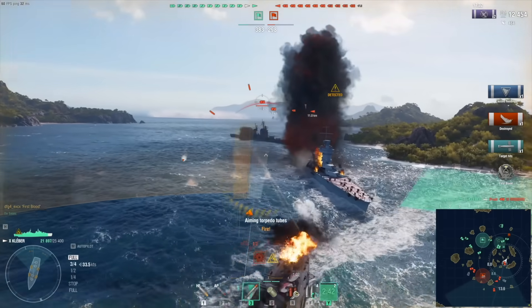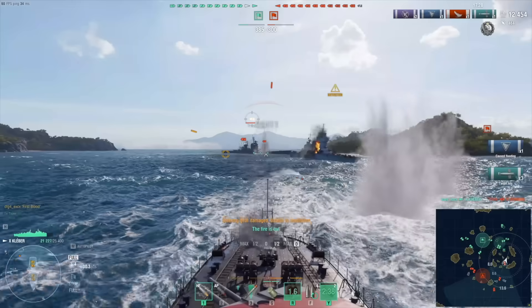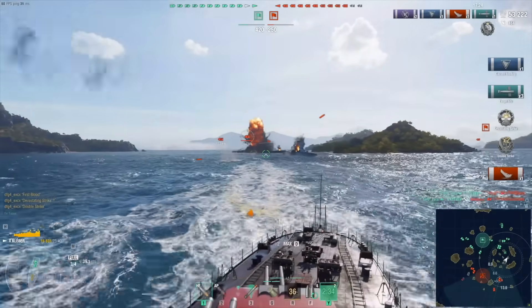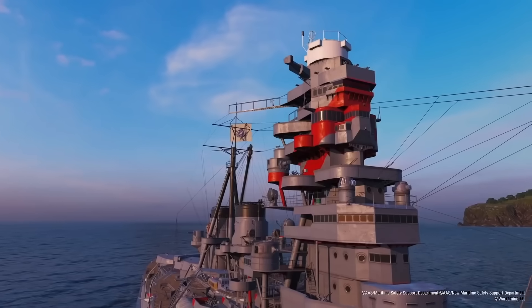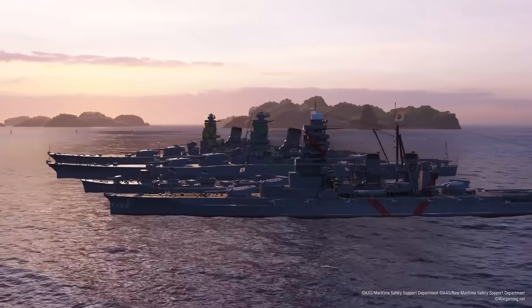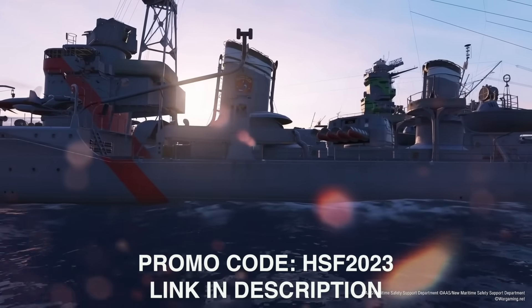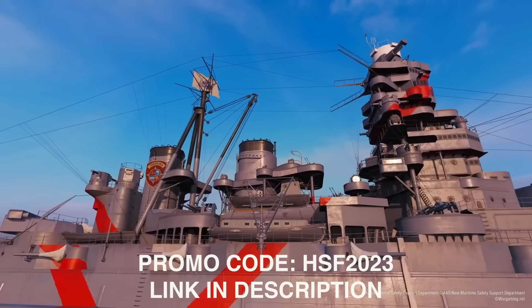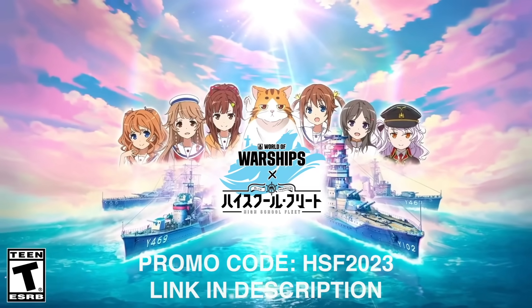With new content released every month, including in-game nations, ship classes, or themed maps like Transformers, Popeye, or Godzilla vs. Kong, there's always something exciting to look forward to. From November 16th to 30th, players can participate in a special in-game collaboration event between World of Warships and the popular anime High School Fleet. At registration, use the promo code HSF2023 to receive a huge starter pack including 200 doubloons, 1 million credits, 7 days of premium account time, and 2 High School Fleet Commanders. Link in the description.